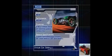RD-06: 502 horsepower are put out by this J turbine engine in a carbon chassis. With the right driver, this car will leave the competition in the dust.